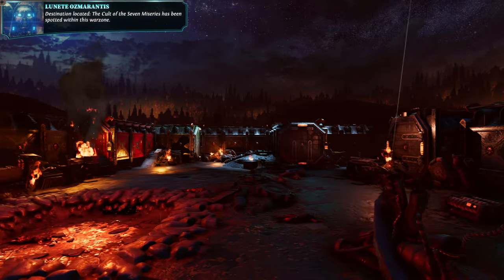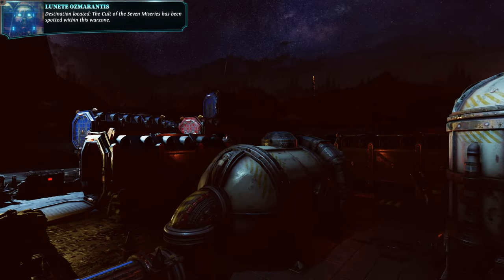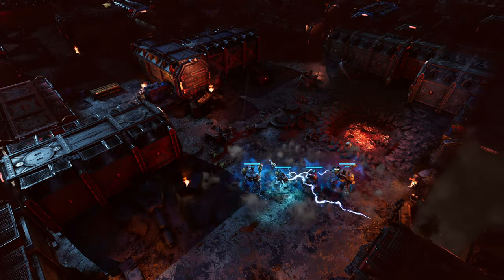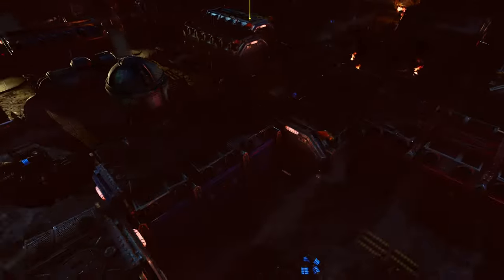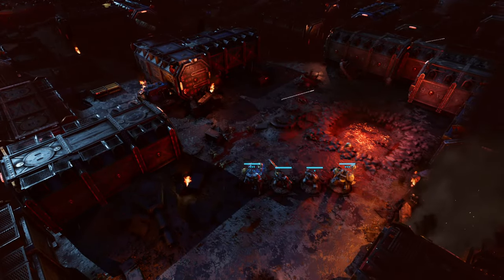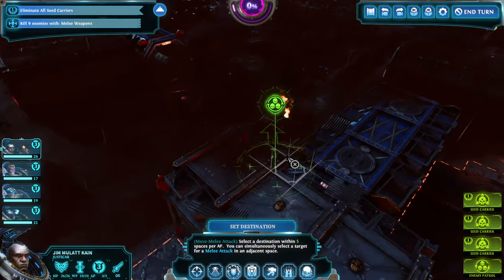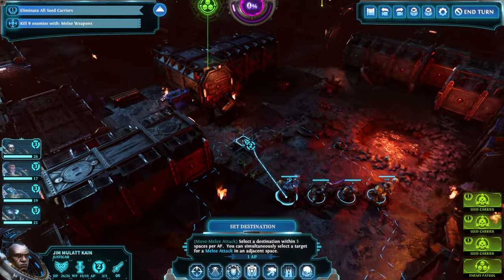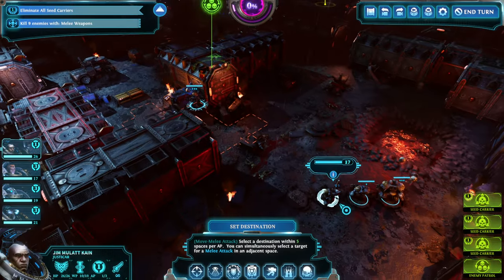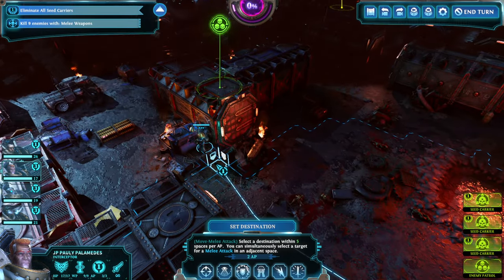Destination will complete. The Court of the Seven Miseries has been spotted within this warzone. Nurgle's minions clearly seek out places where death and decay are most rampant - more fuel for the fire of the bloom. We must stop the seeds from taking root here. We got new seed carriers. Keep in mind, if we kill the seed carriers with melee attacks, we're extracting the seed. I think we're going to face an enemy patrol and three seed carriers - moving in.